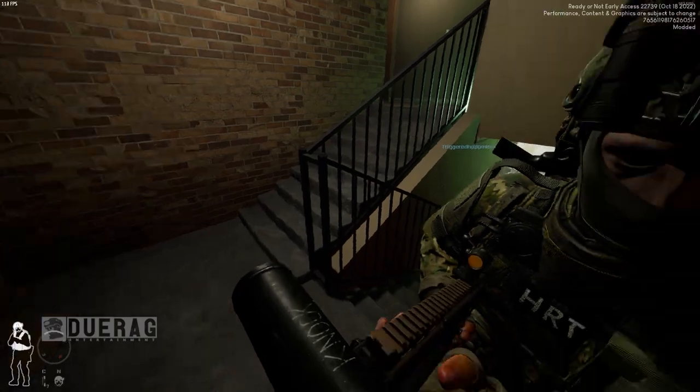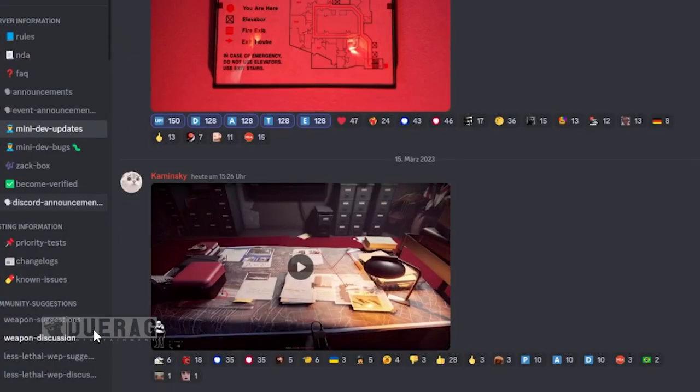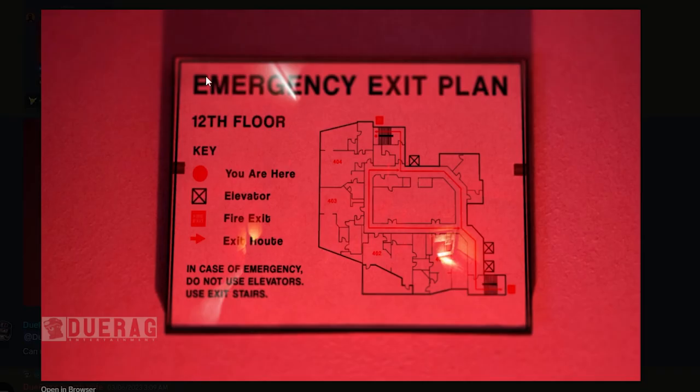Ready or Not dropped another dev blog, and there have been a couple more that hinted at this next step. First, we got the emergency exit plan for the 12th floor — I'm pretty sure this is the penthouse map. 'Case of emergency: do not use the elevators, use the exit stairs.' That's definitely the penthouse, at least that's what it looks like. They probably posted this to hint at the next video.